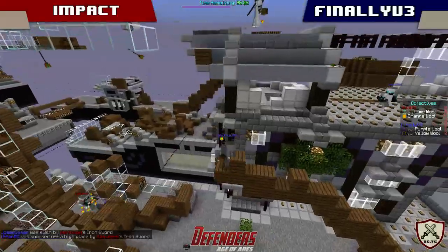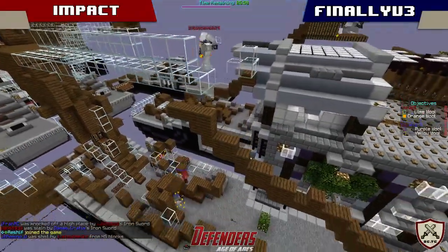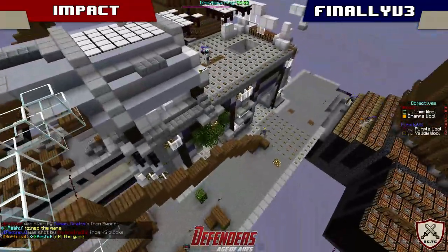Looks like finally V3 is starting a staircase up to that bridge, trying to meet up — and wow, he's getting very far with that. I don't even think Void saw him. There's basically a complete staircase up to that sky bridge for finally V3 that they'll be able to zerg up.